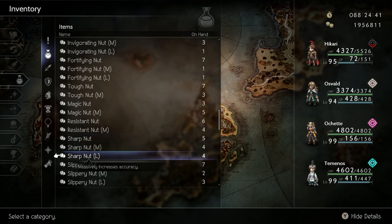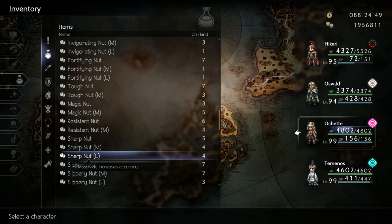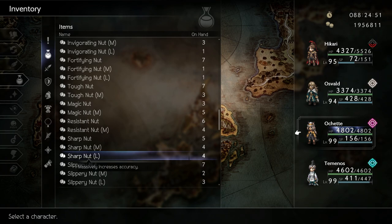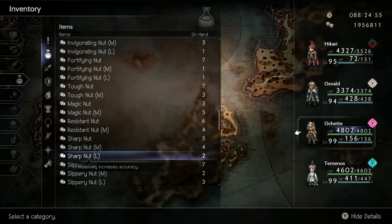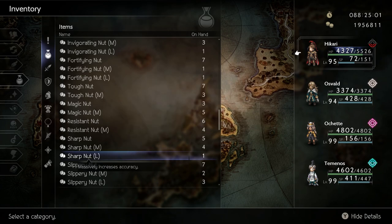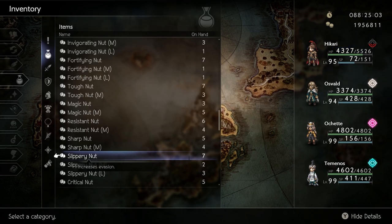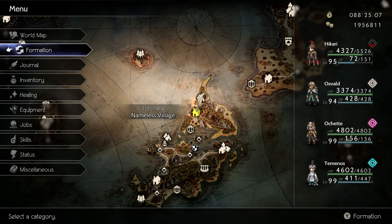Sharp nuts are used to increase accuracy. All characters can benefit from this, mainly your physical attackers. These nuts will increase your hit rates against rare monsters such as Kates and Octopuffs. Ochet has a naturally high accuracy stat and an incredible skill called Take Aim, which increases the entire party's critical rate and accuracy for a set number of turns. Distribute these nuts among your physical attackers.